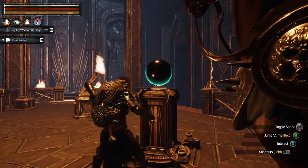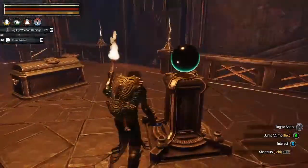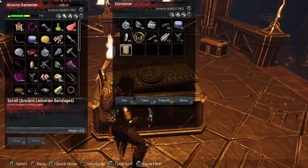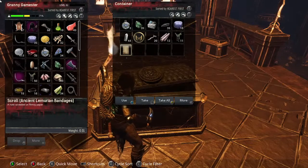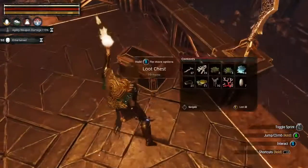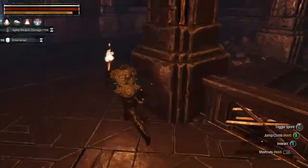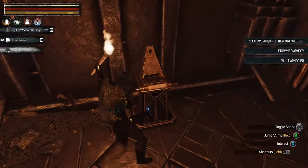Hey Savalon, how are you - glad to have you here! Yeah, I don't even care for sushi - no, I don't want anything raw, I'll have my food cooked thank you. All right, so let's see what this is: ancient Lemurian bandages. All right, we'll take it, I'm just gonna take it all. Granny's been in luck - there hasn't been any gold in any of these. So let's learn our vault armory - there's our vault armories.